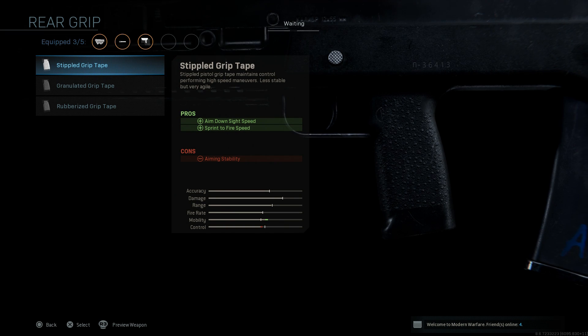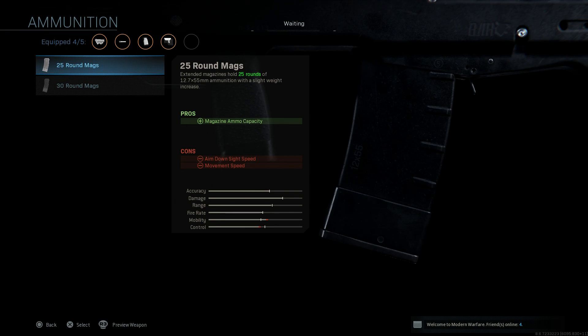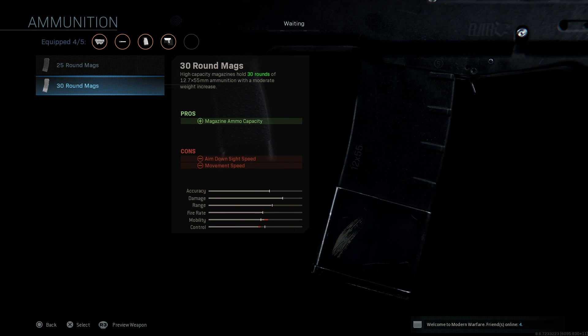For the rear grip we're going to go with the stipple grip tape, which helps with ADS speed and sprint-to-fire speed. For ammunition we're keeping it with the standard 20 rounds — personal preference if you want the 25 or 30 mags. Either way you're getting the 12.7×55mm ammunition, which is a .50 caliber round.